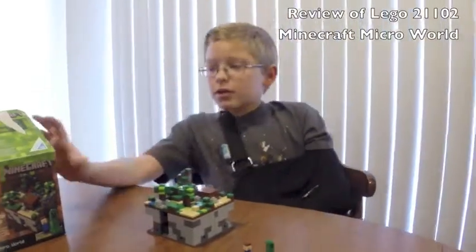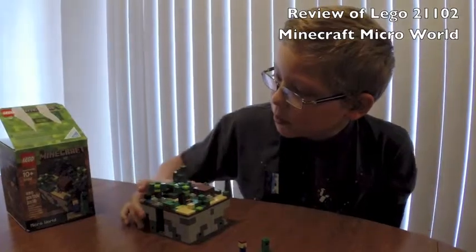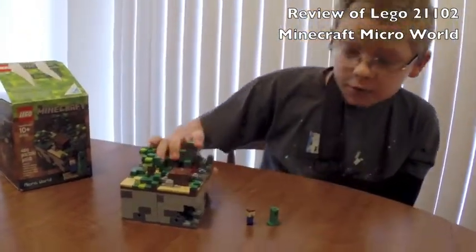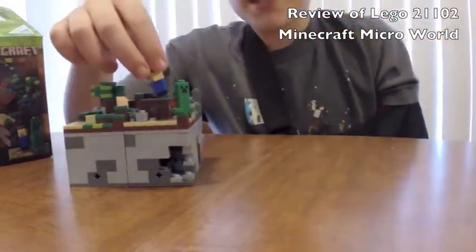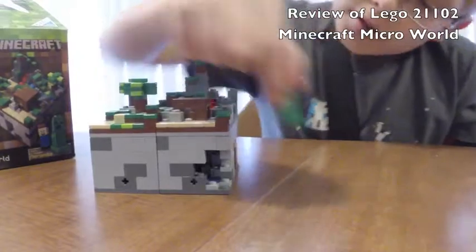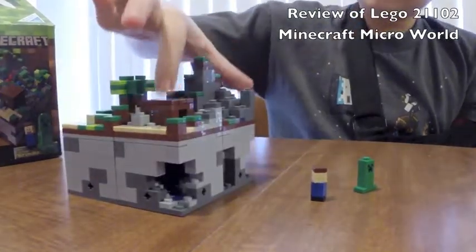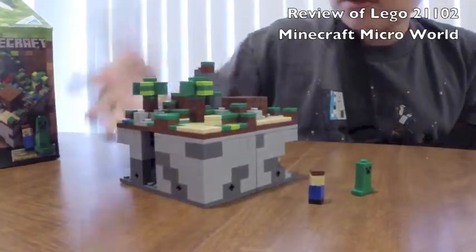This is a LEGO Minecraft kit called the Micro World. It's 480 pieces and comes with two micro mobs: a Creeper and Steve. To get started, this is the world, and this right here is Steve's shelter.